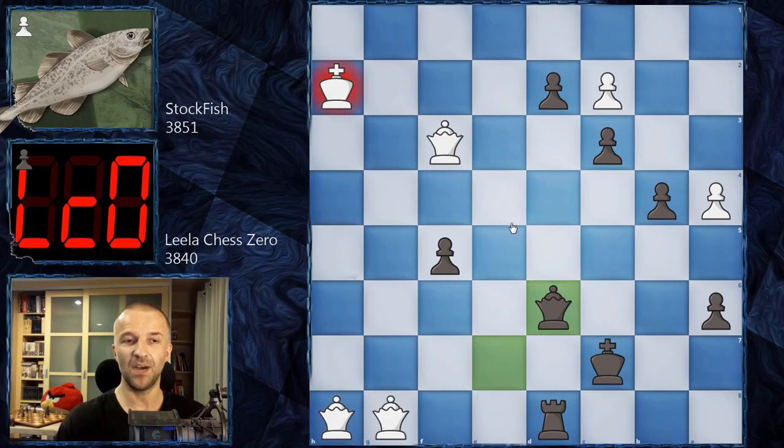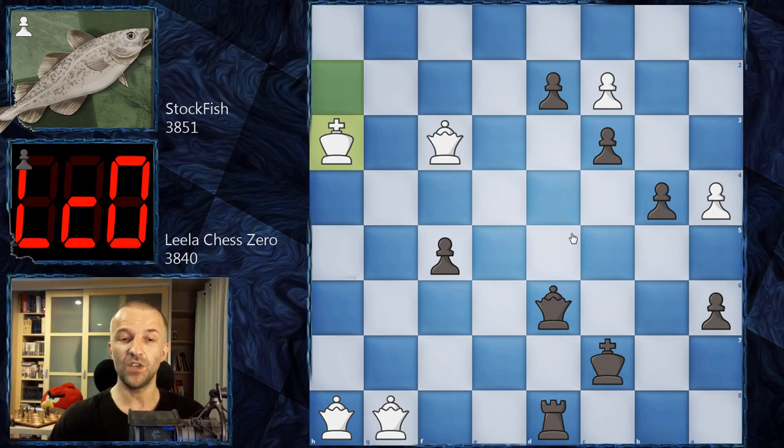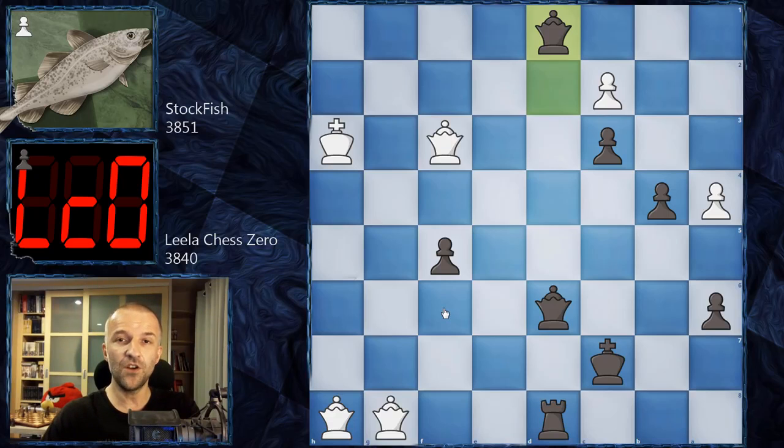I would like to show you what would happen if we had five Queens on the board - it's pretty insane. I would like you to pause the video. What will happen if we have five Queens on the board? This was the thumbnail - it didn't happen in the game, but it's very interesting. White could deliver checkmate in five moves. Pause the video and find the checkmate in five moves while I enjoy my cup of tea.